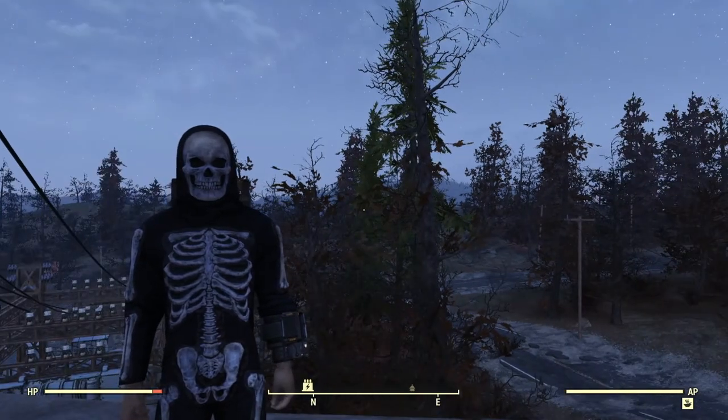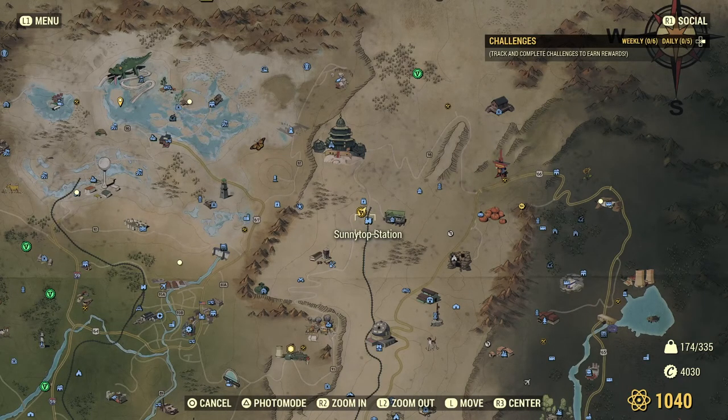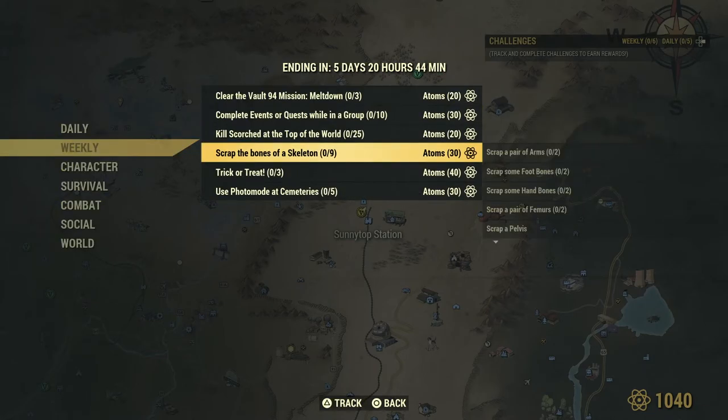Hello and welcome back to Fallout 76. I'm at my base, just next to Sunny Top Station. We're going to do something slightly different today — we're going to do some challenges. If I go to L1 and down to challenges, then weekly challenges, there's this one: Scrap the Bones of a Skeleton. Since this is Halloween season and I'm wearing a skeleton outfit, I thought that would be pretty good.